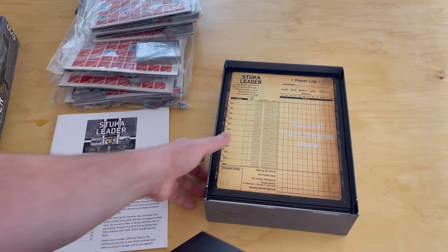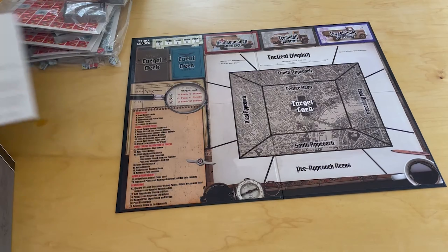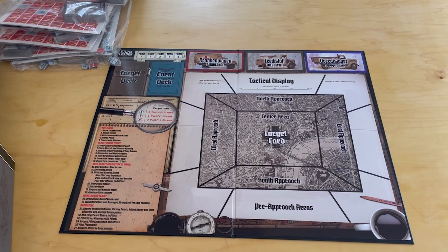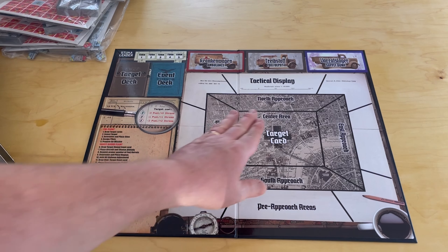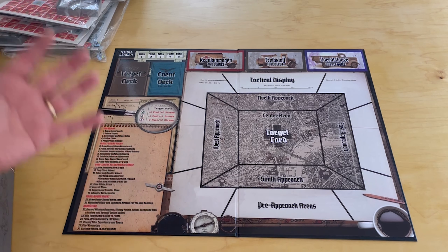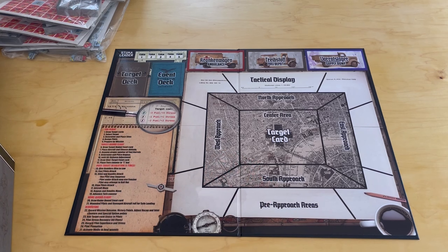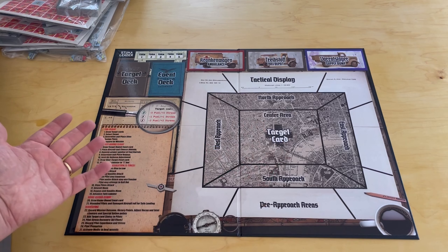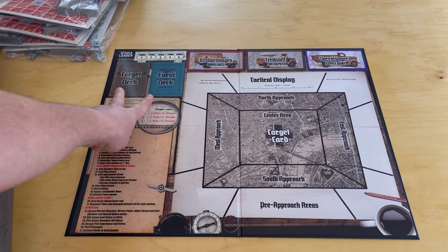There are campaign sheets — multiple campaigns in here — and you can see a bunch of different counters. One of my favorite things about the Leader series is when you start a campaign, they tell you how many points you get to build your force: you can buy planes, pilots, and different weapons. Then here is how you win — you need to score 13-plus victory points. That's not always simple.